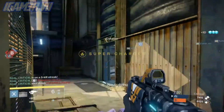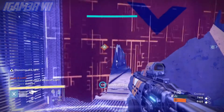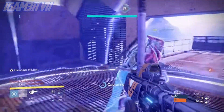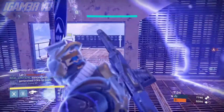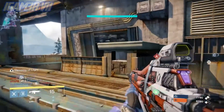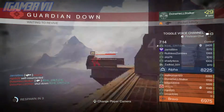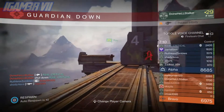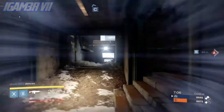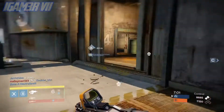Moving on to missions: The Awakening is one of the ways to get the Murmur and upgrade it to legendary. The strike is called The Will of Crota, where you exterminate Omnigul and her spawn. The Awakening and Siege of the Warminds are both set on Earth.